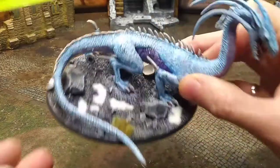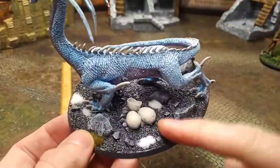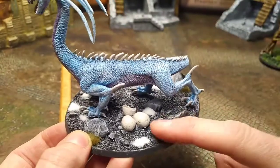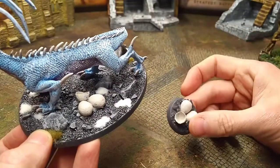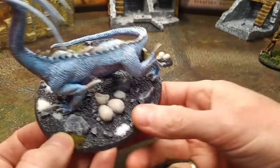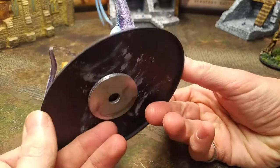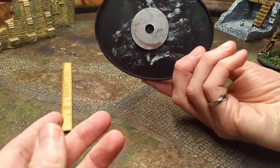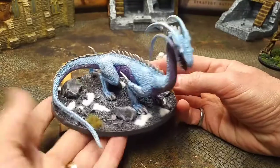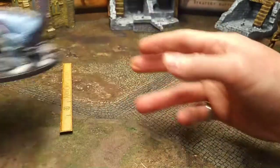Here's the Ice Drake — had a lot of fun painting this one. The base is rock drybrushed up with snow. Before they had the Protect the Nest rule, I actually glued the eggs onto the base and had a little baby drake too. We made a cast of the eggs for the game. For the ice theme, I went with a purple underbelly, blue washes, and drybrushed up with icy tones — nice and frosty.